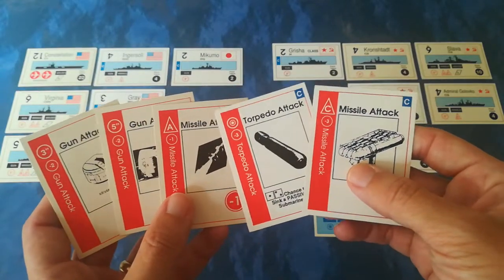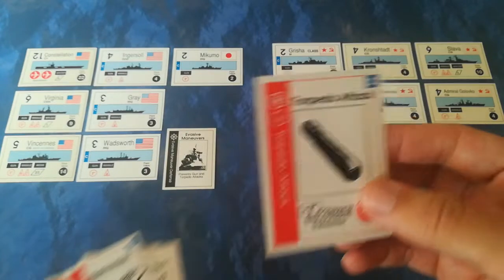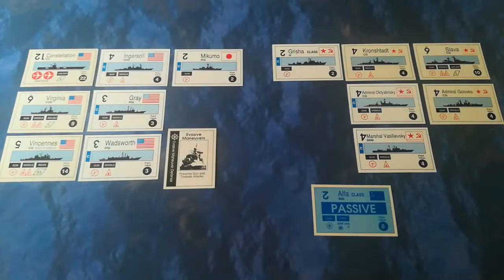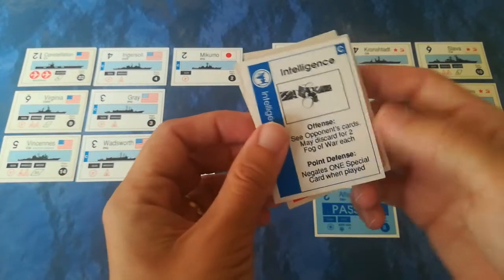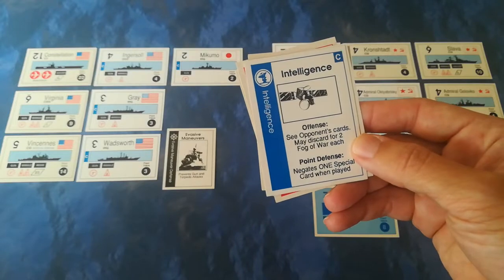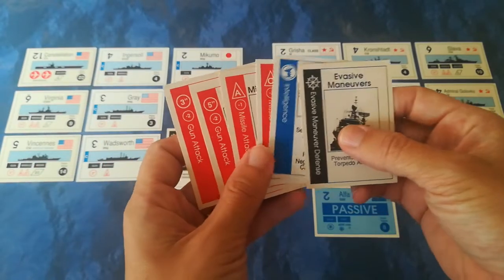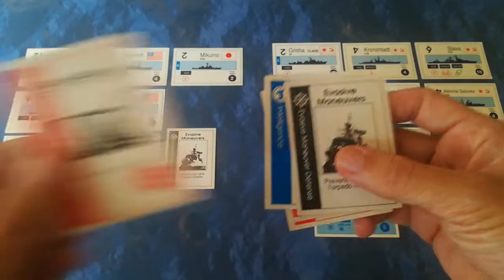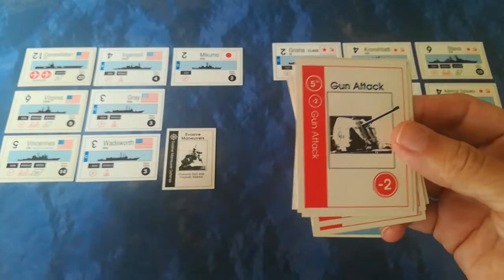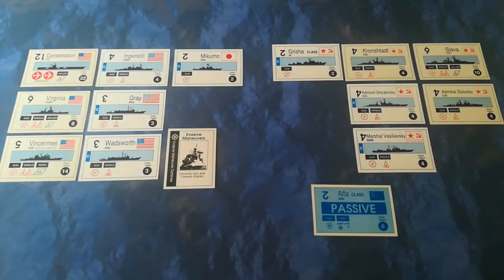The US also tries for the Admiral Golovko, again needing a one through three - and they roll a six. That was terrible. Not a good start for the United States. They are happy with all the cards they have except for the torpedo, because they have no submarines in play, so they're going to discard that card and draw back up to seven. They get intelligence - that could be quite useful - more evasive maneuvers, and a gun attack, which is probably less useful.